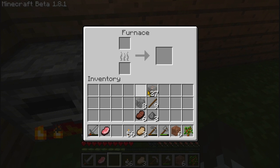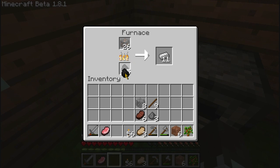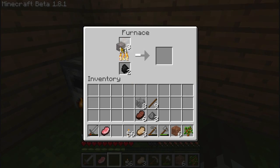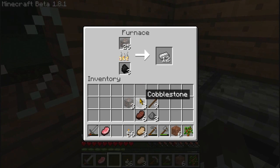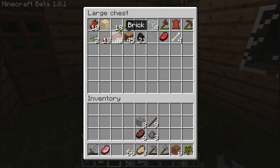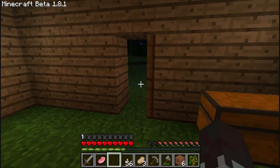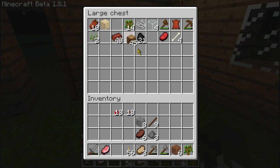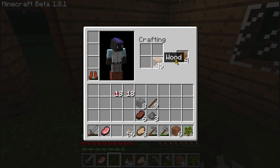Let's take half the iron out and put it in here, and throw half the coal in too. I'll take three out of the first furnace and put them in the second one - that should be enough. Let's take our mushrooms. I want to make the mushroom farm outside - I don't want to make it right in my house. I'll take the wood and make a nice little entrance area.